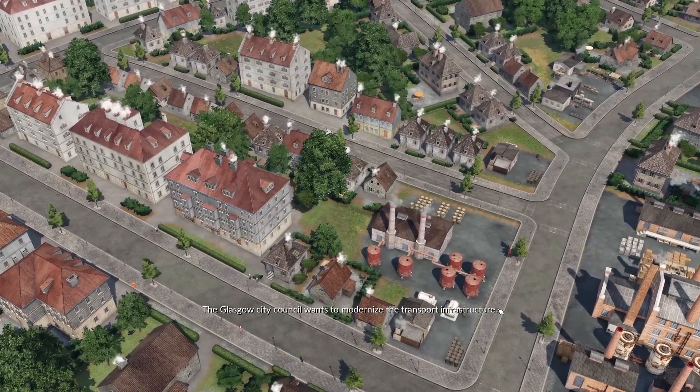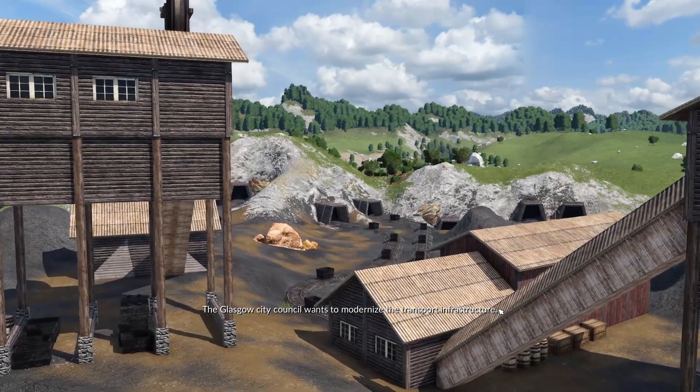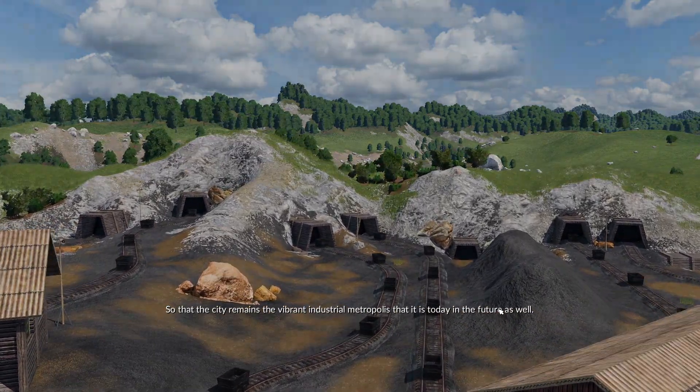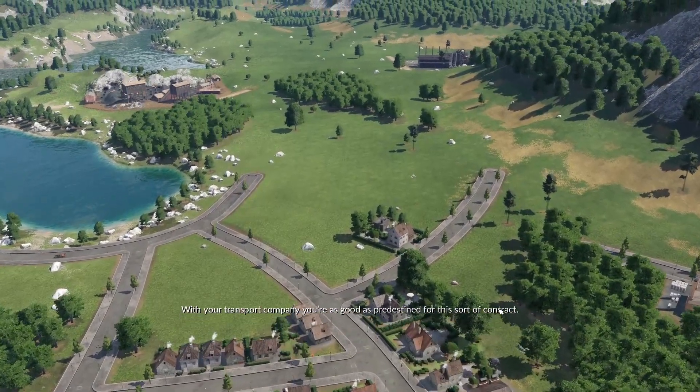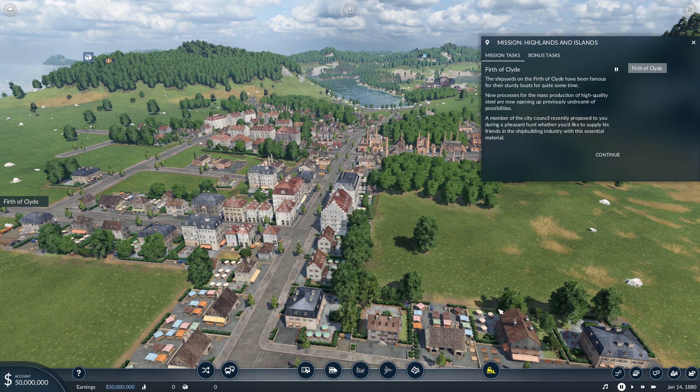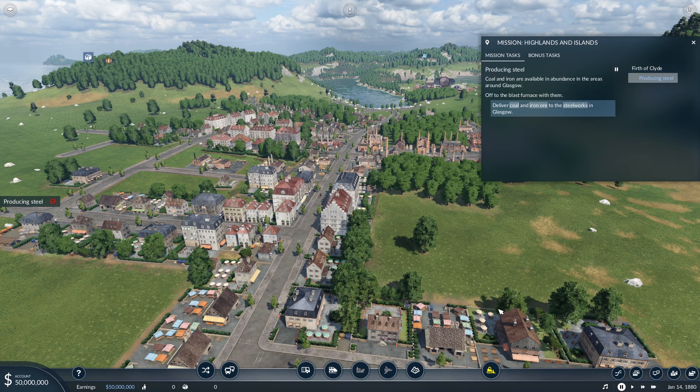The Glasgow City Council wants to modernize the transport infrastructure so that the city remains the vibrant industrial metropolis that it is today. With your transport company, you're predestined for this sort of contract. The shipyards on the Firth of Clyde have been famous for their sturdy boats, and new processes for mass production of high quality steel are opening up previously undreamt of possibilities. A city council member proposed during a pheasant hunt whether you'd like to supply the shipbuilding industry with this essential material — of course I'd like to.